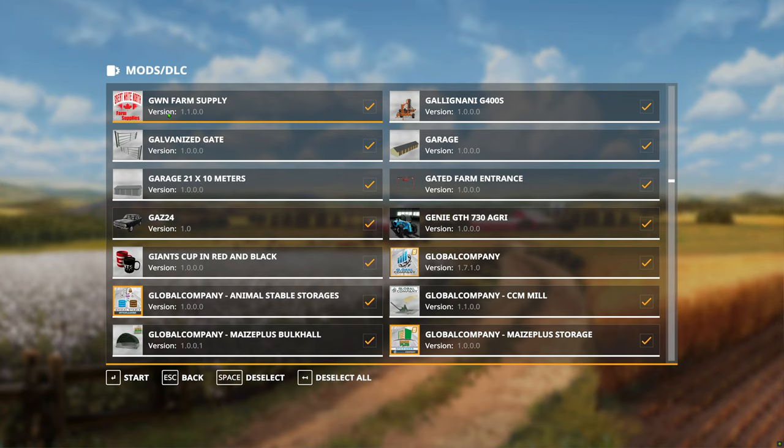Farm supply — that's basically different types of pallets that I've used: you get some seeds, some TMR, it's pretty good. This one's obviously just for show — I've actually never used it, so I might actually get rid of that to clean it up a bit. Giants cup in red and black.